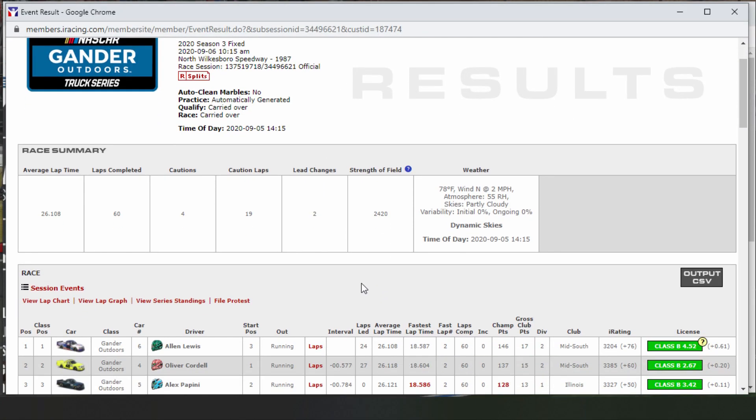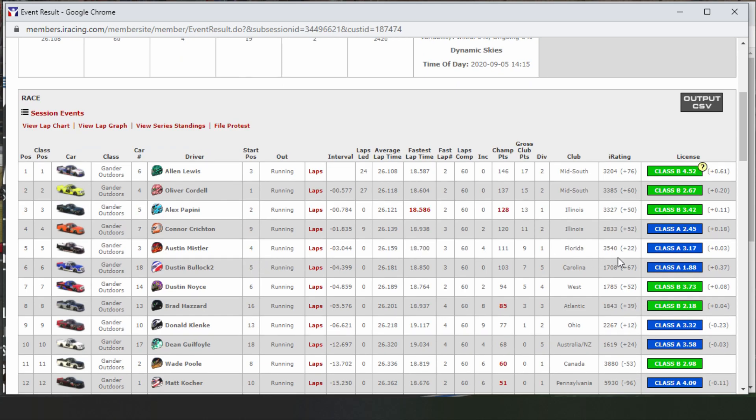Results are in — the field was 24, so pretty high. Finishing fifth in car number three, we gained 22 iRating. So we're at 3540 now — gained a little bit of safety rating too, even though we had a contact, but it was a 60-lap race so a lot of corners helped us in safety at least. We probably wouldn't have gained anything getting seventh or eighth — maybe just five or so. But getting fifth definitely helped us out a lot, gaining 22. Car number six ended up winning it — he gained 76 there. Overall it's a pretty good race. I like running at North Wilkesboro in just about anything — it's usually pretty good racing against other people. Appreciate you guys for watching, and I'll catch you guys in the next race.